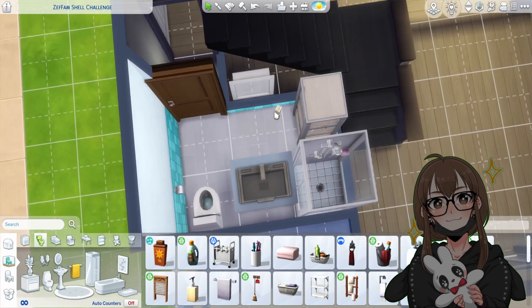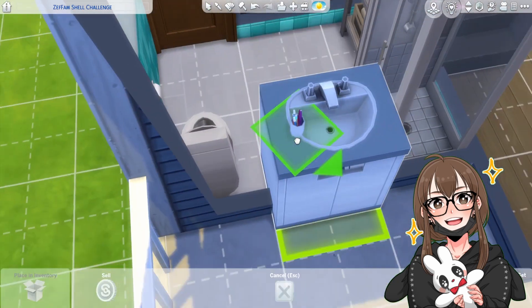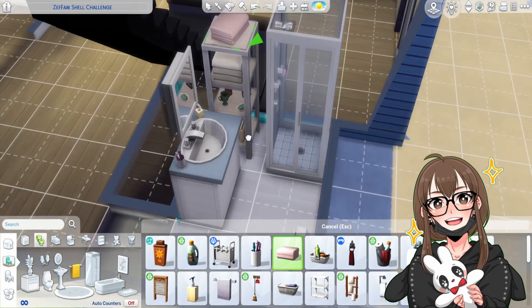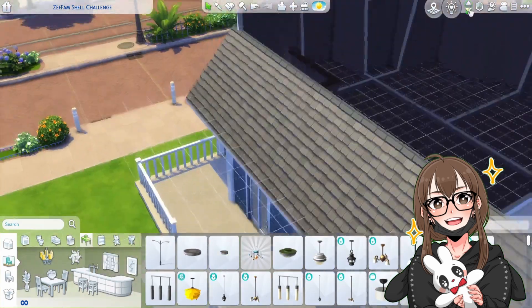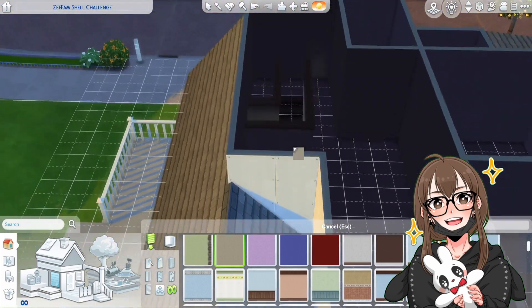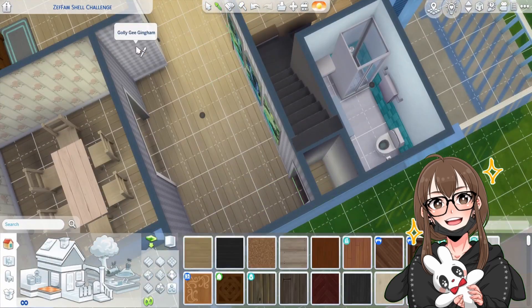I was showing my grandmother this house because I'm proud of it and wanted to show it off. My grandmother was like, there's no master bedroom. I said the one with the twin beds is the master bedroom. She said it's not big enough to be a master bedroom. I was like, well, you know, it's the Sims, it's fine.